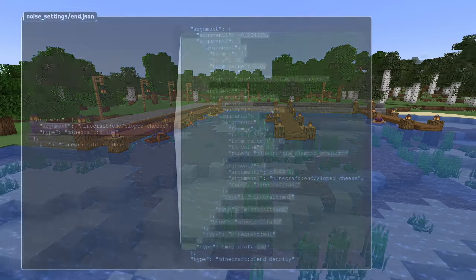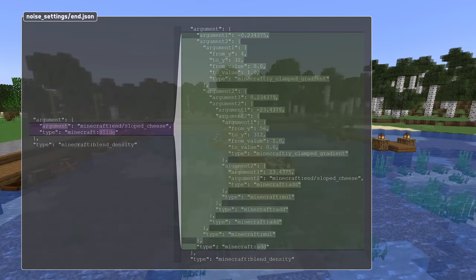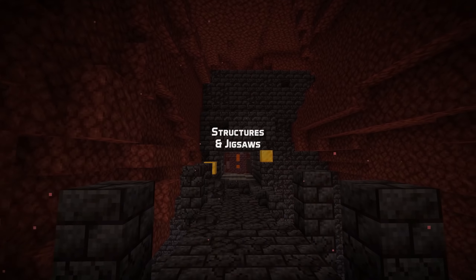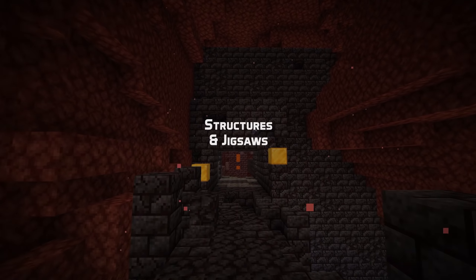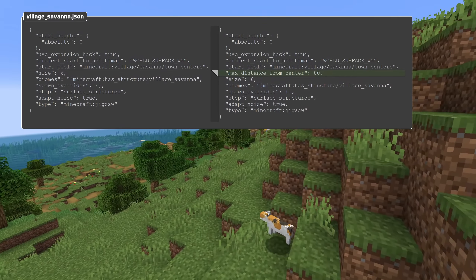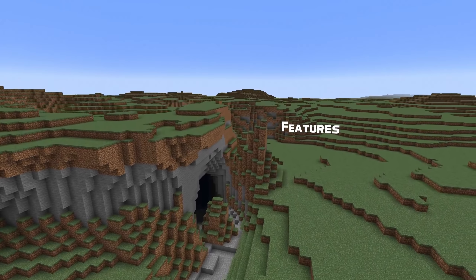For custom world density functions, the slide density function has been removed, and the slide math is now instead specified directly as density functions. If you want an example, check out the difference in noise-settings/end.json, which is also shown here on screen. The sampling fields have been removed from the noise settings and can now instead be found in the old blended noise density function. This now also has a smear scale multiplier field.